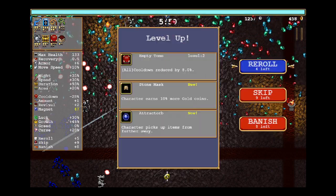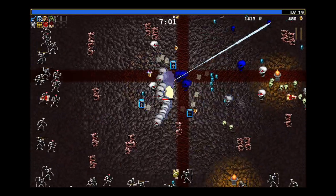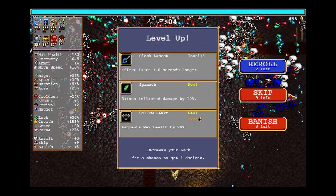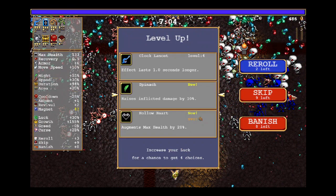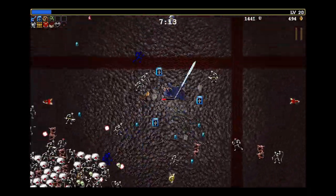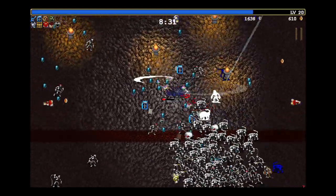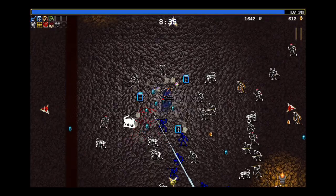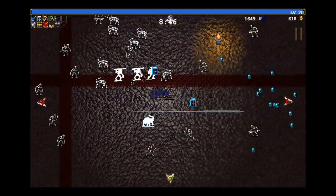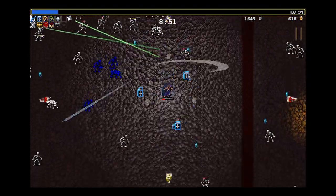I really, really want my offensive stuff leveling up and it's just not giving it to me. I really need that Hollow Heart. I can't get any firepower — it's just not letting me level up the weapons I need; it's not giving me Bibles or Whips. Rune Tracer — okay, that gives us a bit more firepower at least.